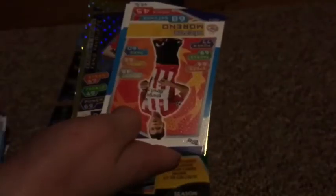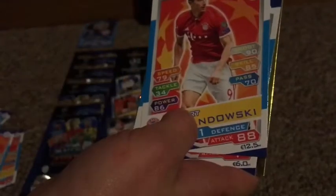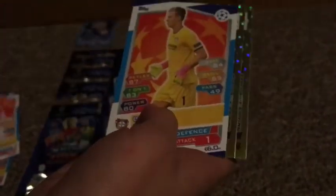We've got the code for Muller which I'm not going to show. Anyway, we got Abiow, Moreno, Koke, Lewandowski - that's a nice one - then Leno, and then a Luis Suarez fans favourite rated 90. That's one of our exclusive edition cards, so those are the two exclusive editions for this multi-pack.